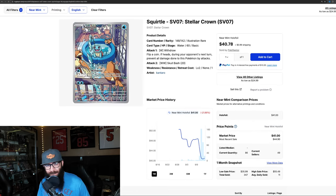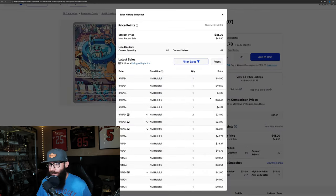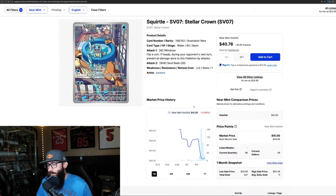The Squirtle has a little bit of a different chart. Super adorable card, by the way — splashing in the Pidgey. It went for $48, then down to $45, then back up to $48, and now it's back down around $41. It looks like it might be kind of leveling off, bouncing off that price. You can see some higher sales here — $46, $44.